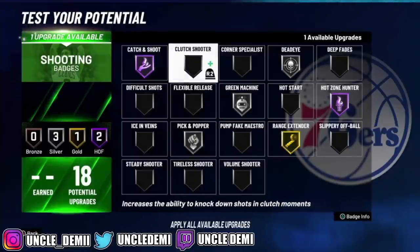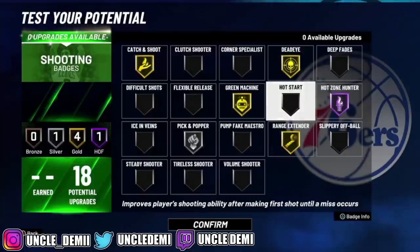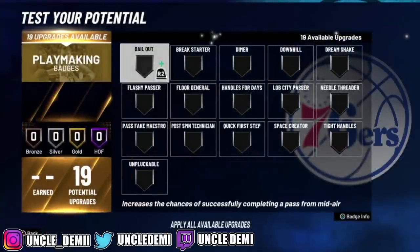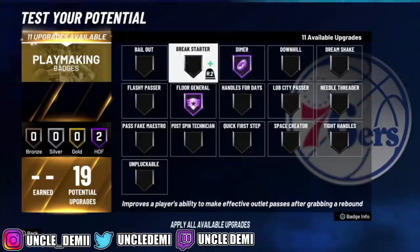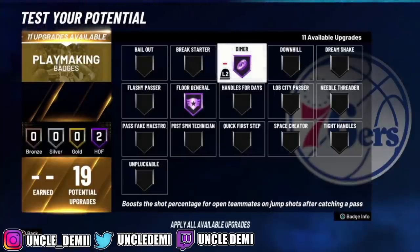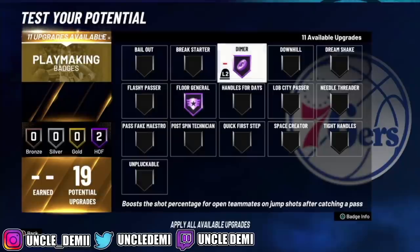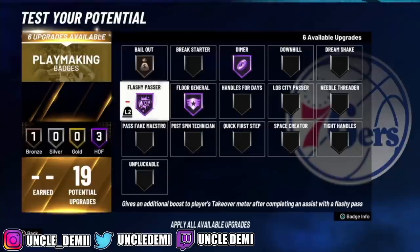You can show some versatility — hot zone hunter I always recommend keeping as high as you can. The most important playmaking badges will be dimer and floor general. This is going to really help your teammates out, giving a plus four to their ratings. If you're hitting your lockdown in the corner and passing back to your point guard, not only does he get a plus four to shooting, he's also receiving a dimer boost — that's a different level of thinking about how to take advantage of Hall of Fame badges. You also want bail out, and get flashy passer for a boost to teammates when you dish it.